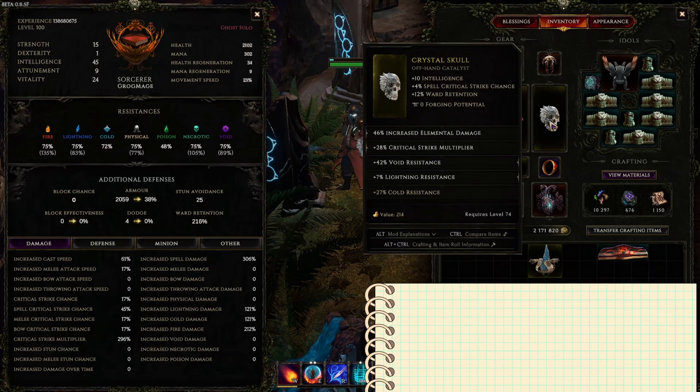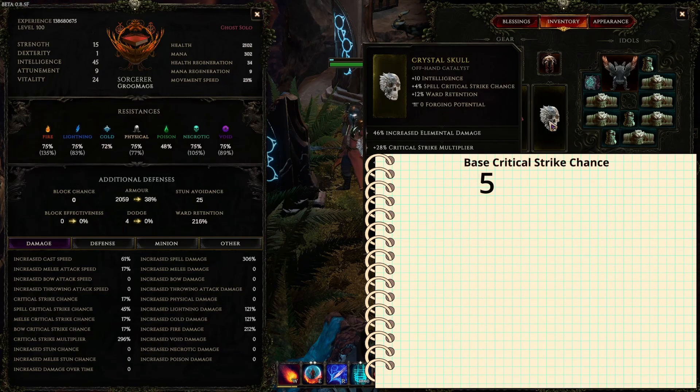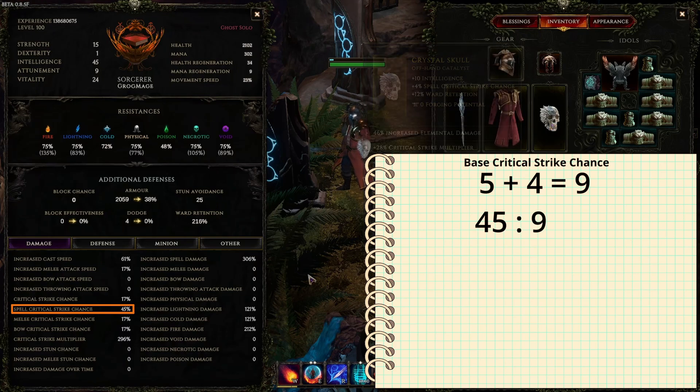So what do we do with this information? We have five percent base plus four percent from the catalyst, so nine percent total base critical strike chance. All we need to do is divide the displayed number by the base critical strike chance: 45 divided by 9 gives us a nice round number of five. That five means our base critical strike chance was increased by five hundred percent.